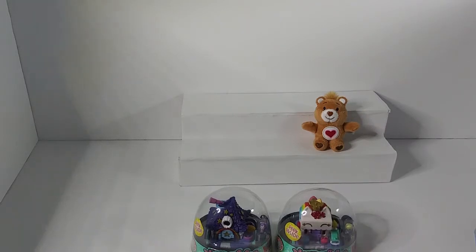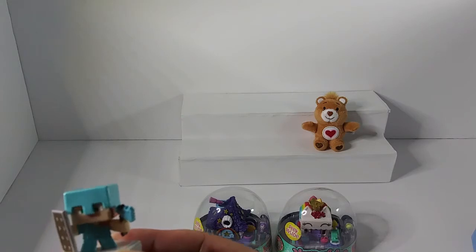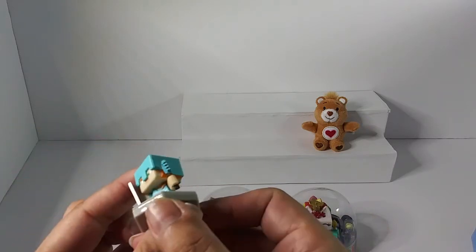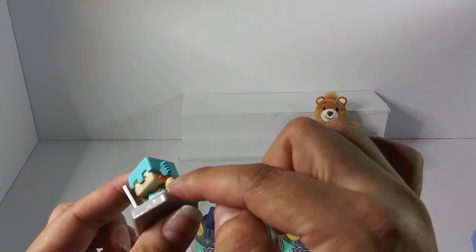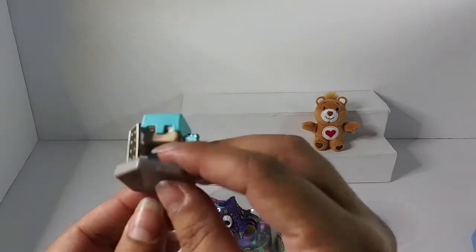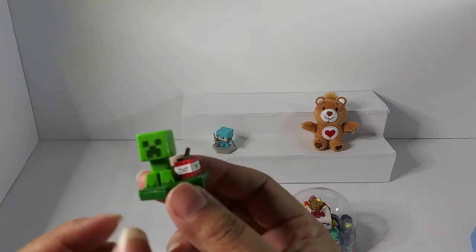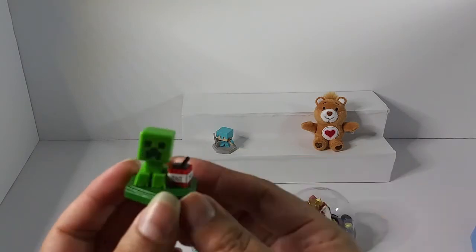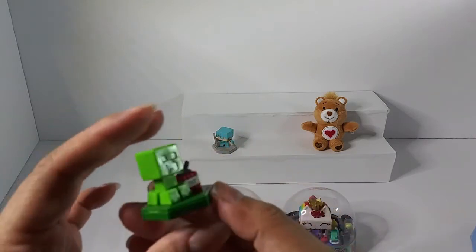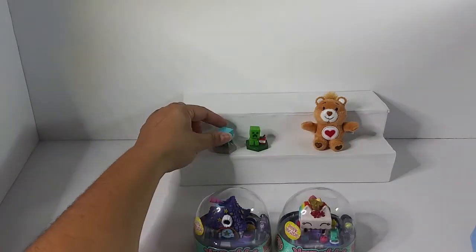There we go, didn't want to come out! Check that out — shield, axe, it even has the little pixelated detail, got the head painted. You can barely see it there — it goes, a little painting right there, it's got that shoulder guard. Look on the back and he sets down — makes a nice display for the dollhouse. Same thing with this little TNT guy — all the way around, nice painting, you can see the little detail and his feet.